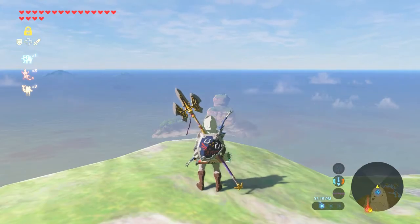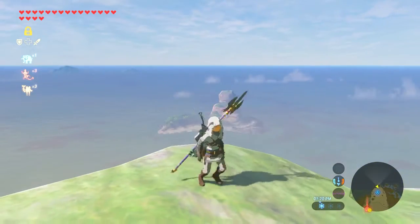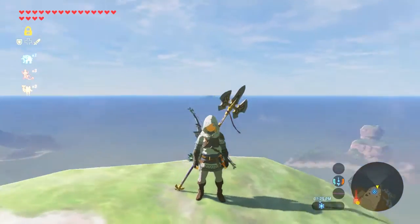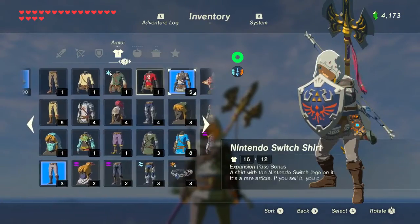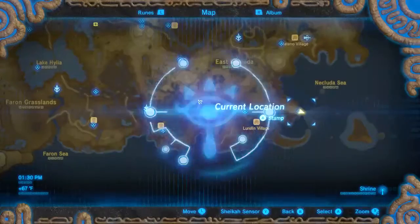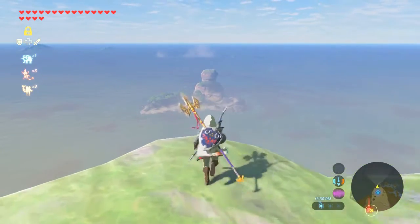If you like the video make sure to hit that like button, and subscribe to my channel. I got my Assassin's Creed looking stuff on right now — I dyed the hood white and also the Hylian Tunic white. Let's go ahead and head on to the island.